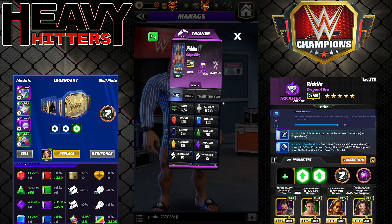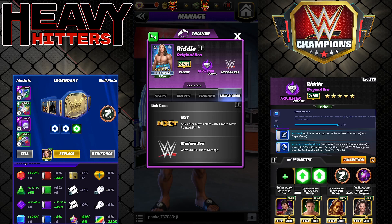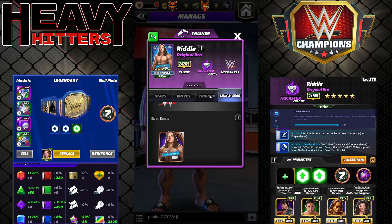He is a modern era trickster with a couple of noteworthy links. He has the NXT link — there aren't a lot of good NXT superstars right now, so I think he's worth building for that link alone. Modern era gems do 5% more damage.